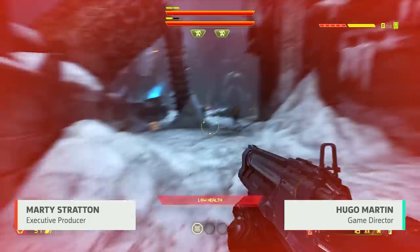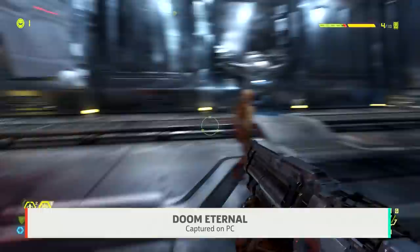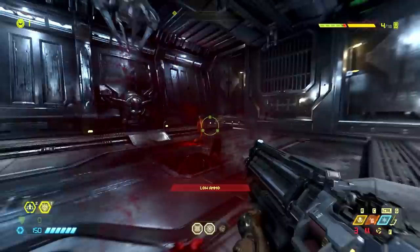The base combat shotgun is good for staggering zombies. Basically, if you shoot them at a medium distance, it's almost a guaranteed stagger, so you will get a glory kill almost guaranteed. If you shoot them at close range, it'll obliterate them and people will feel that right away.